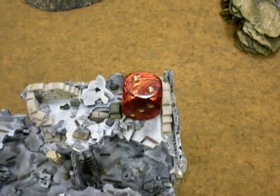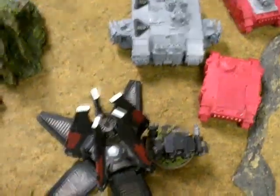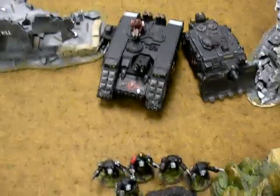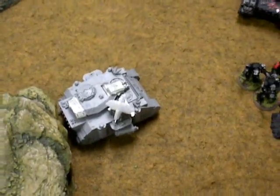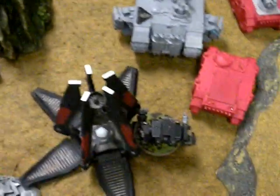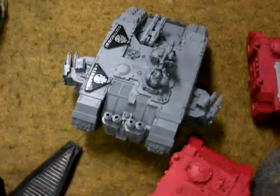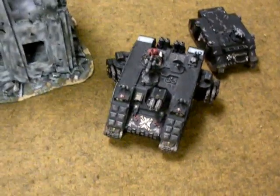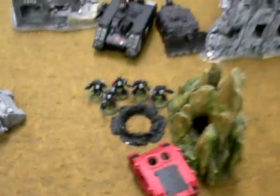At the end of the Black Templars' second turn, a Drop Pod came in and deposited a close combat weapon and assault cannon Dreadnought right behind the enemy Land Raider. Vehicles moved up on both sides, and the Land Raider let out Terminators. In the shooting phase, the lascannon missed the Baal Predator. The Dreadnought's assault cannon shook the Land Raider, the Vindicator fired at the Land Raider and stunned it, and in a lucky roll the Multimelta using Machine Spirit BS2 actually immobilized the Land Raider. In the assault phase, the Terminators moved up and destroyed one of the Baal Predators.